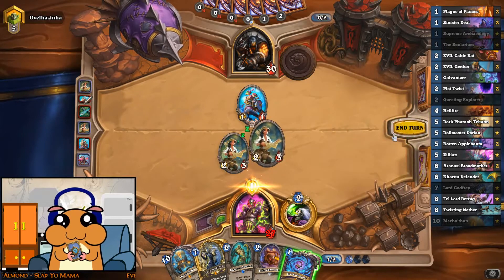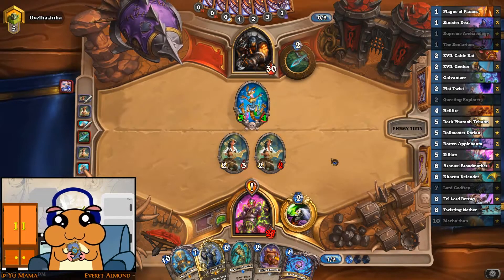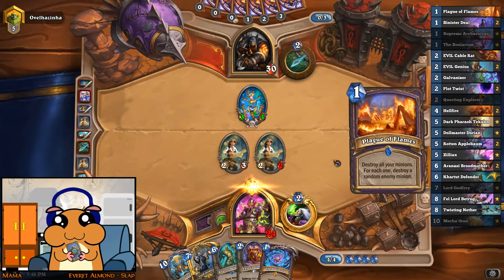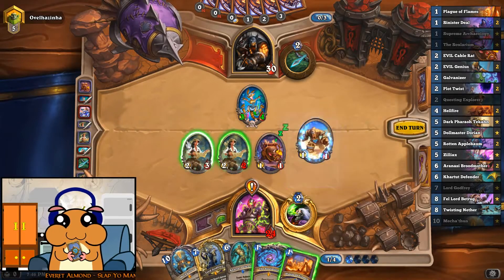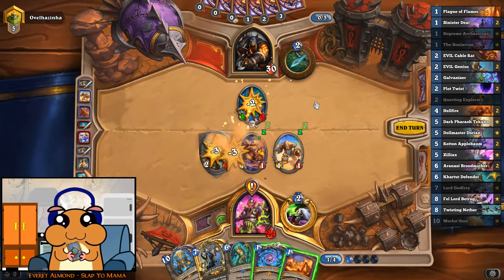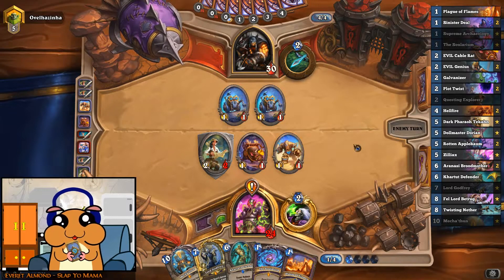This wasn't on the map! We'll probably have enough healing. Not gambling with the Solarium, because we need — not to mill the Galvanizer.